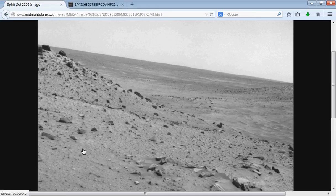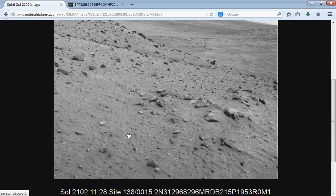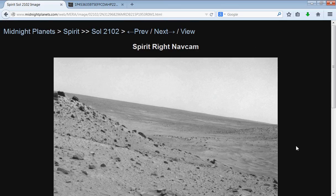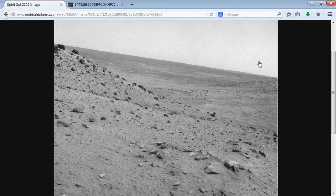This is from Spirit, Sol 2102, and I believe it's the area of Calypso. The approximate time is December 1st, 2009 — Sol 2102, so pretty cool. This is from Midnight Planets. You can actually get on midnightplanets.com and check out Spirit and Opportunity sols, as well as Curiosity. There's no way of knowing the distance from this, but anytime I see anything like this wide open area, I just got to jump into it.